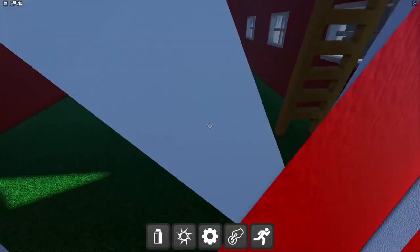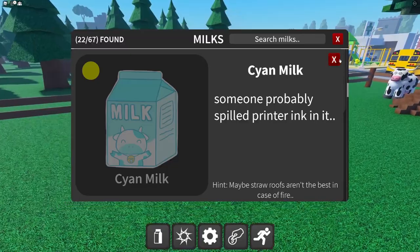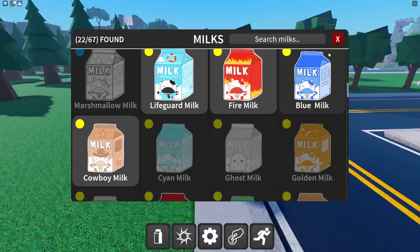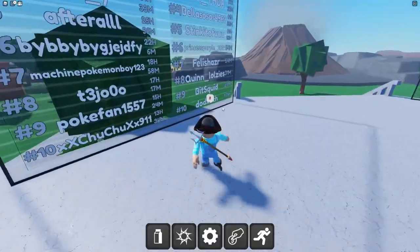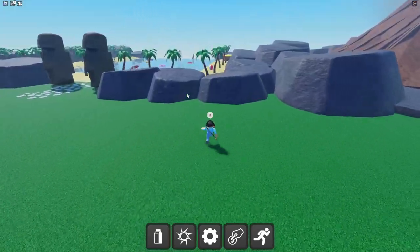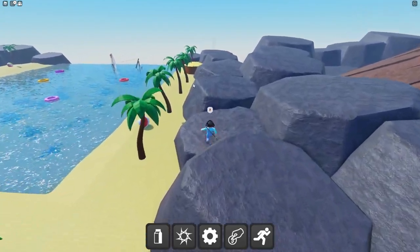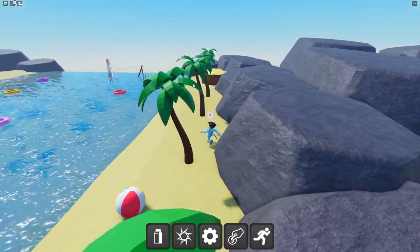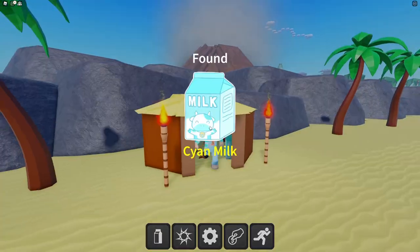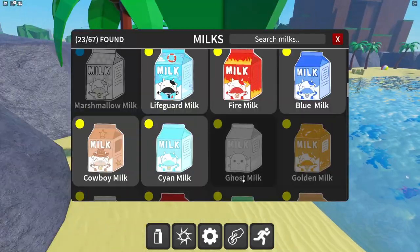Got the cowboy milk. Next is the cyan milk — hint: 'maybe straw roofs aren't the best in case of fire.' Let me teleport to spawn and run back to the beach. The cyan milk must be in a hut with a straw roof — oh my gosh, I found the cyan milk!